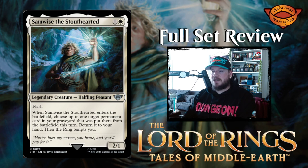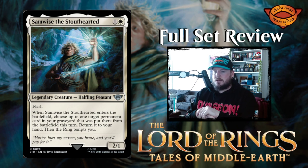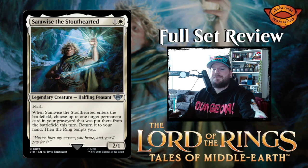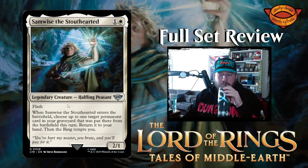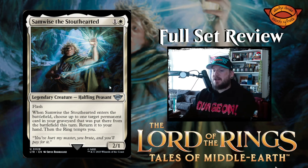Next up we have Samwise the Stout-hearted — one and a white for a two one legendary creature halfling peasant with flash. When Samwise enters the battlefield, choose up to one target permanent card in your graveyard that was put there from the battlefield this turn, return it to your hand. Then the ring tempts you. So this is kind of a flavor win throwback to Sam saving Frodo from the brink. Great card to play post-combat or after combat on your opponent's turn. You get the added benefit of the ring tempting you.